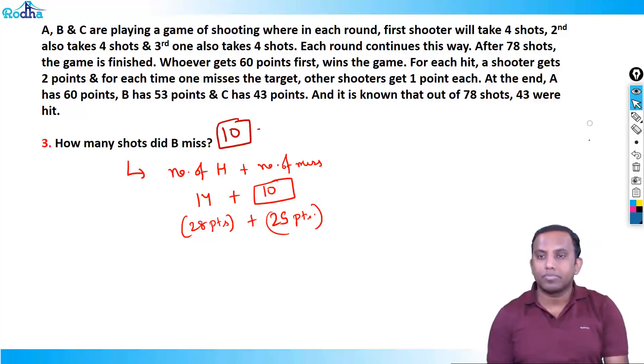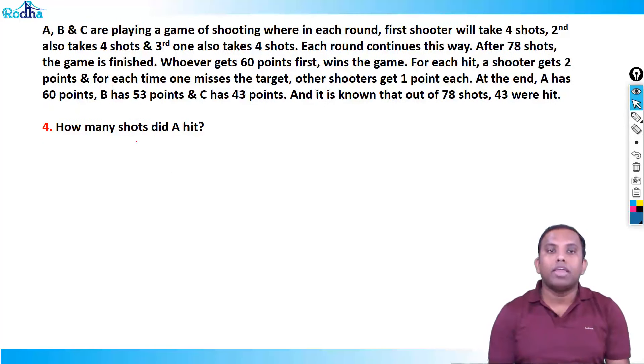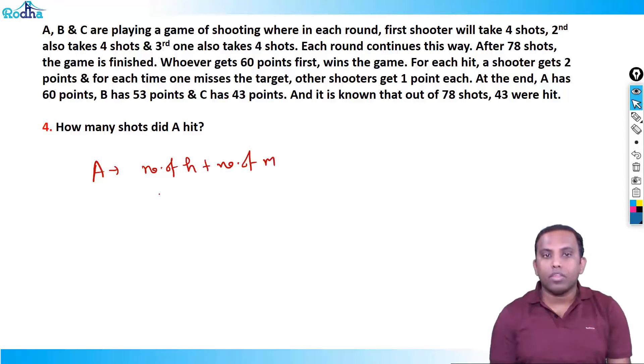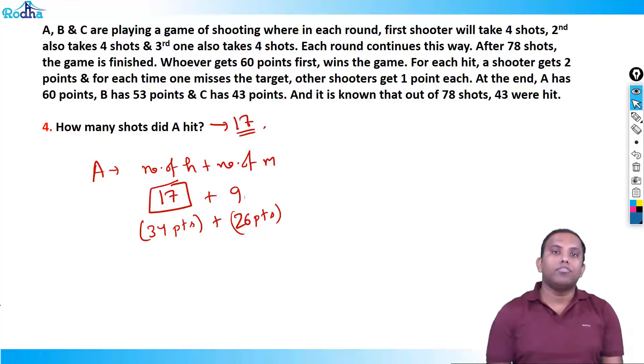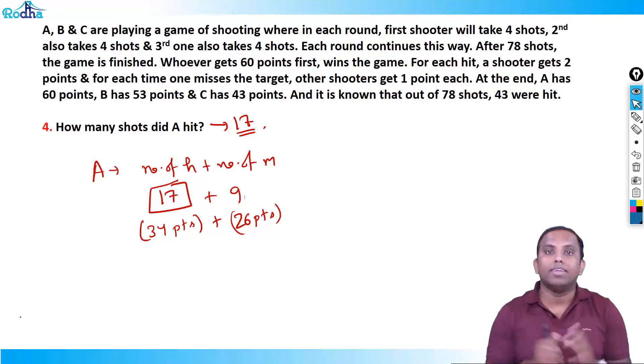Question 4: How many shots did A hit? For A we found 17 hits + 9 misses = 26 total shots. A scored 34 points from 17 hits plus 26 points from B and C's misses = 60 total. So the answer is 17. It's a very nice set. Watch it two or three times and replicate this method in other sets. Thank you.